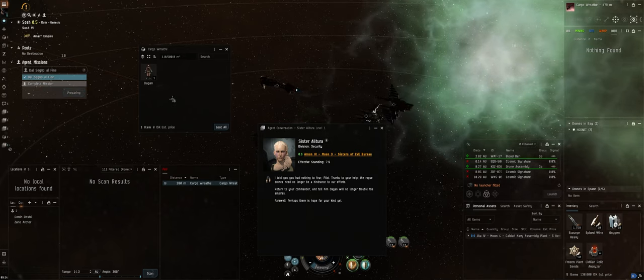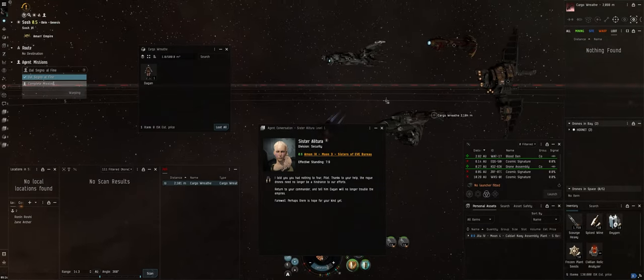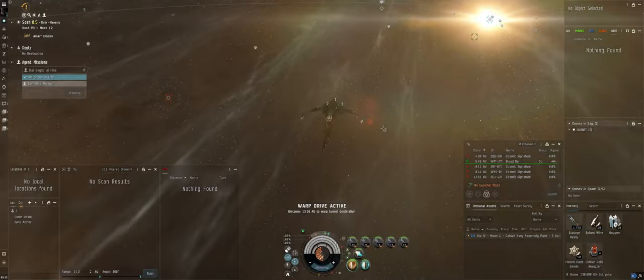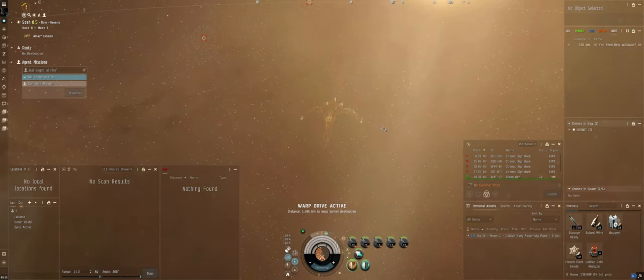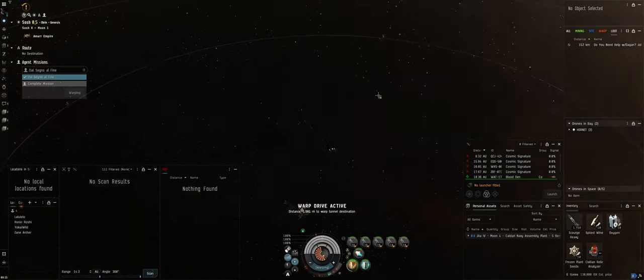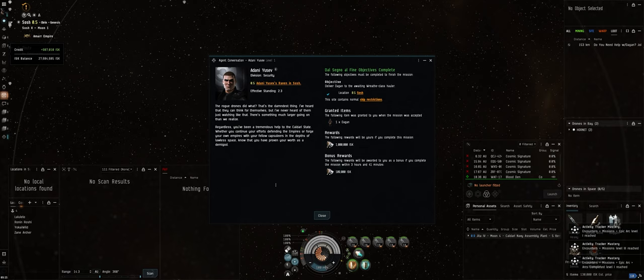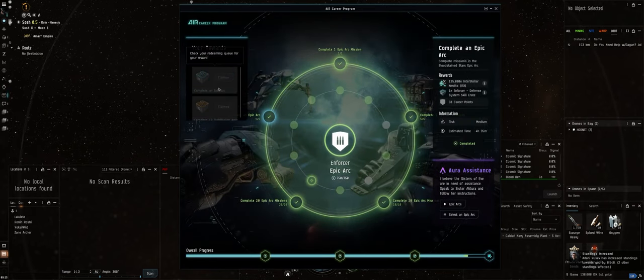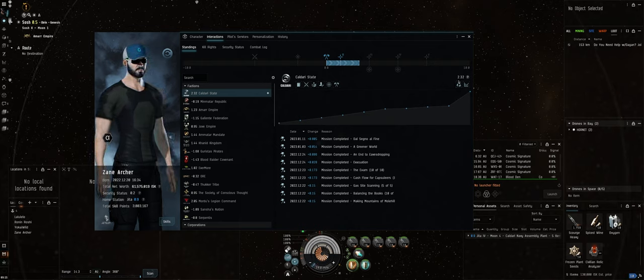A little bit of travel — nice little NPC fleet out there. Hopefully after watching this you guys get out there and do this epic arc. It's decent income, 52 missions, all that good stuff. Start conversation — complete mission. There we go — we also completed the epic arc reward. Caldari State standings went from 1.65 all the way up to 2.32. That's a solid jump right there.